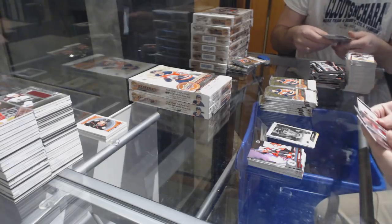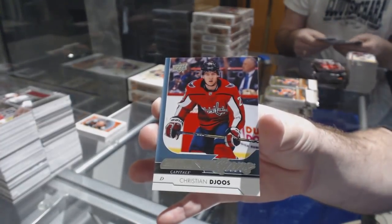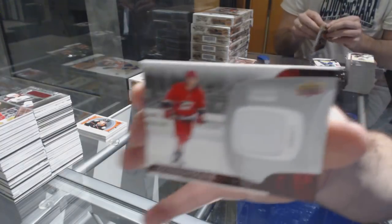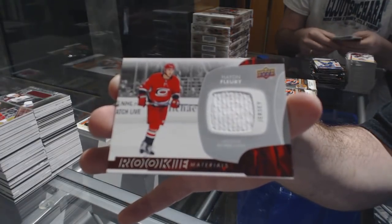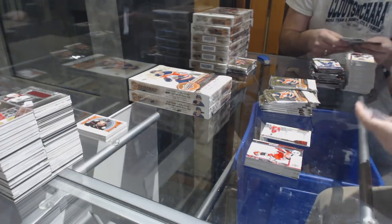We have a Young Guns for the Capitals, Christian Juice. And our first jersey — a Rookie Materials jersey for the Carolina Hurricanes, Hayden Fleury. Juice is a decent player, underrated. Nice guy.